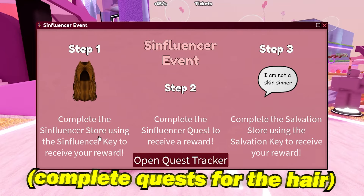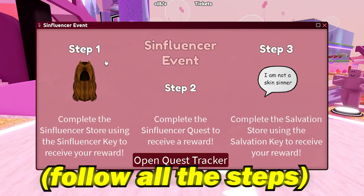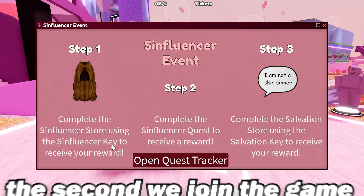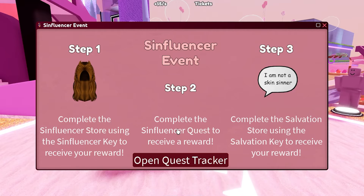This hair right here is on step one. We actually need to follow these steps. Step one says: complete the Sinfluencer store using the Sinfluencer key to receive your reward. We actually get that Sinfluencer key the second we join the game, so step one is already completed. This item looks pretty sick — it's perfect for girls and stuff.